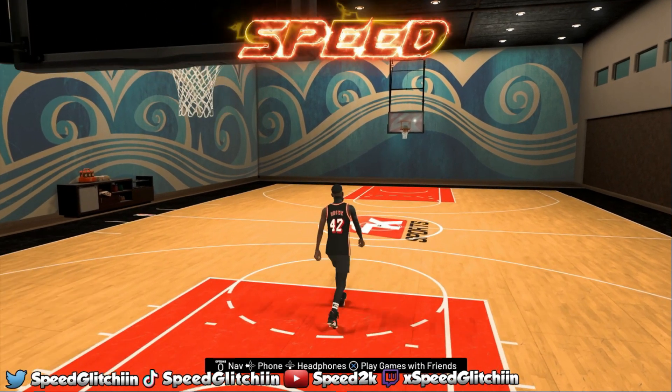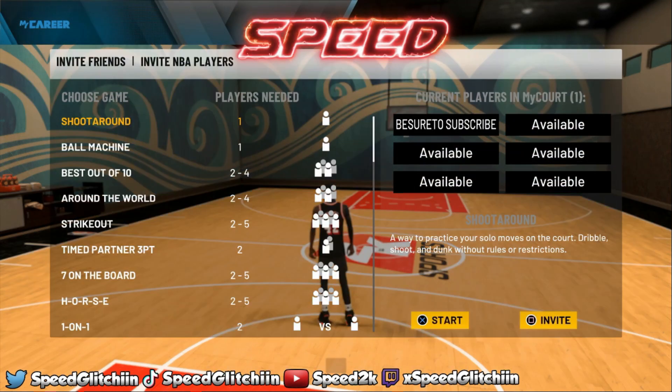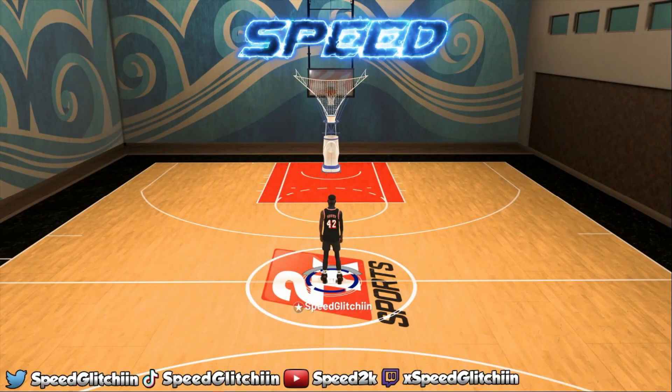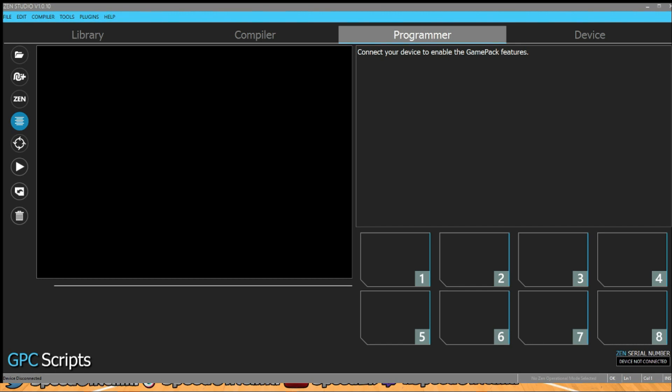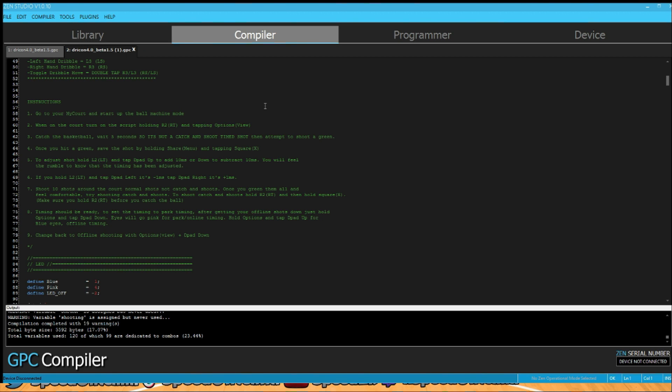Now that we're in My Court, what you boys want to do is go to the ball machine first, then plug in your Zen script. Now that the Zen is plugged in, Dragon says go to your My Court and start the ball machine mode. Once you're on the court, turn on the script by holding R2 and Options on PlayStation, or RT and View on Xbox.